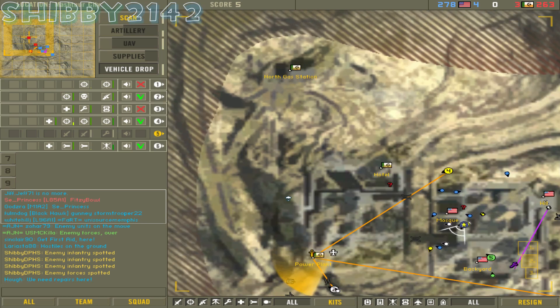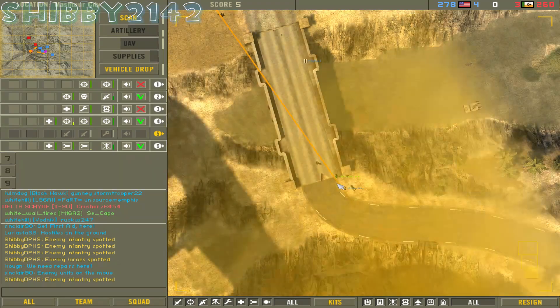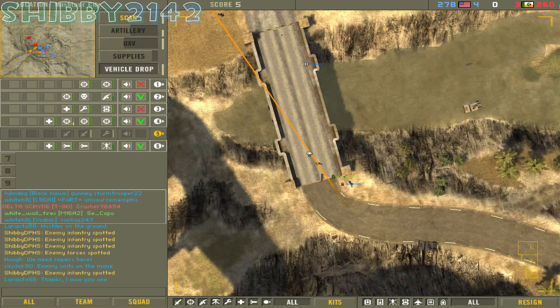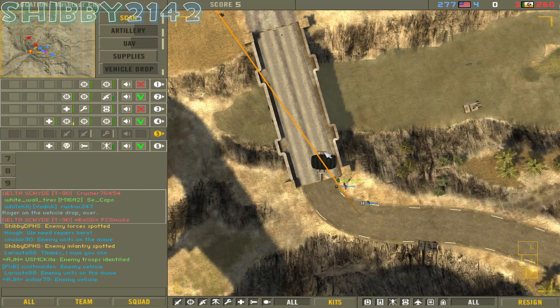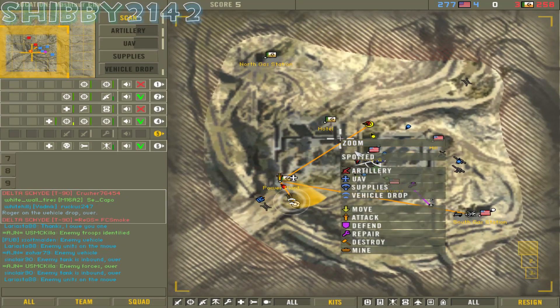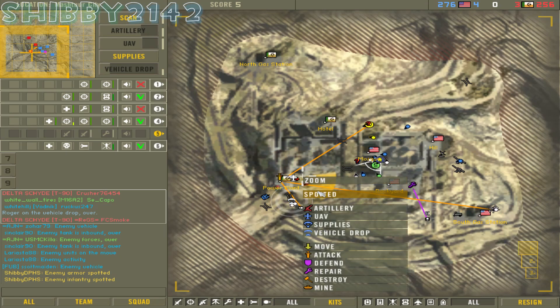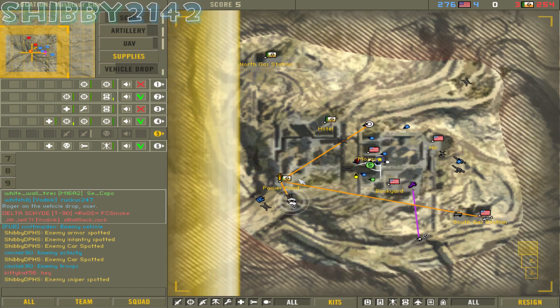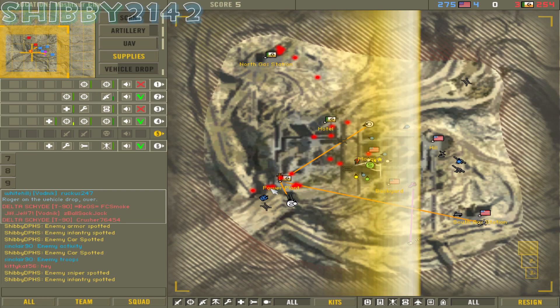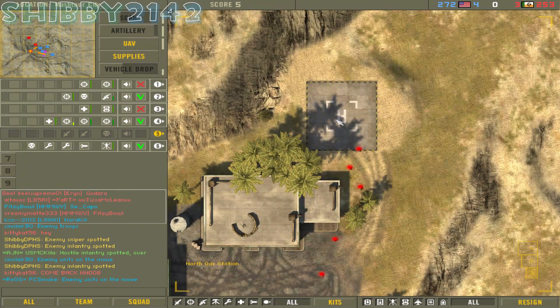I know it bothers some of you, but honestly I don't notice it at all. I can zoom down here to see what my boys are doing — looks like they need a vehicle. There's a Humvee, why not? Enjoy your Humvee, you bunch of prone snipers who are not playing the objective as per usual. Right now the teams are actually pretty even. This round comes down right to the wire, which is why I want to show it — as the commander, it feels like it is my duty to help my team win.